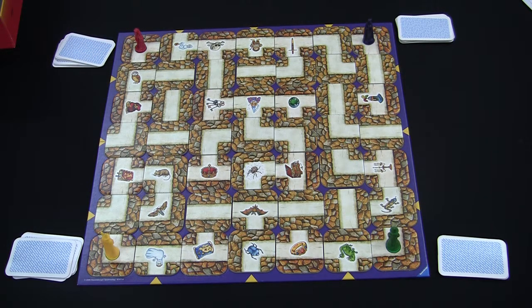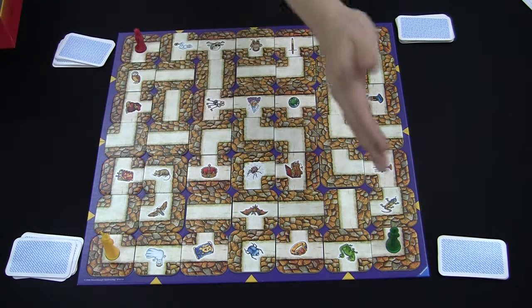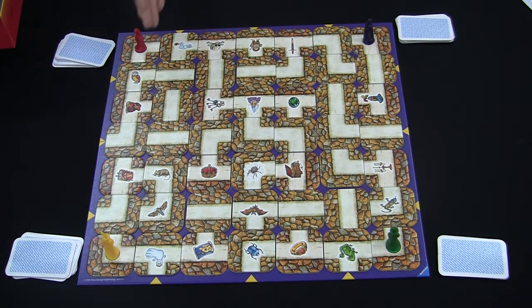To start the game, each player chooses a marker and places it on the corresponding circle in one of the four corners of the game board. 24 treasure cards should be given evenly to each player.